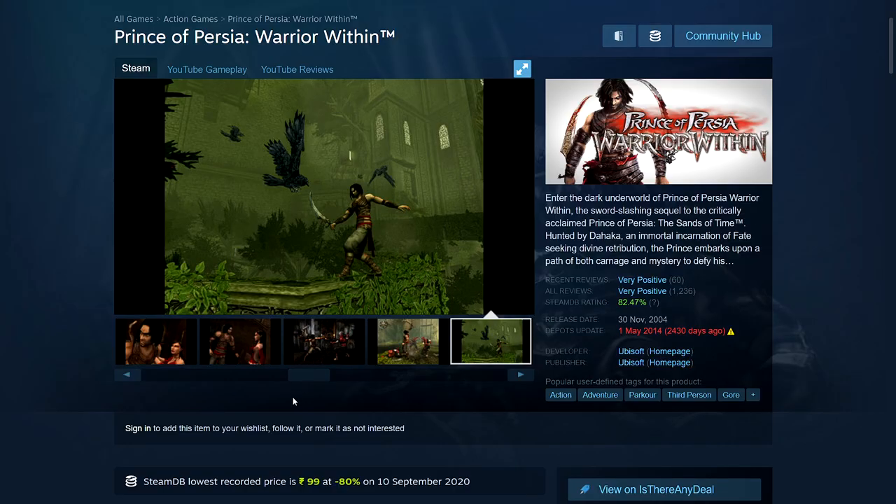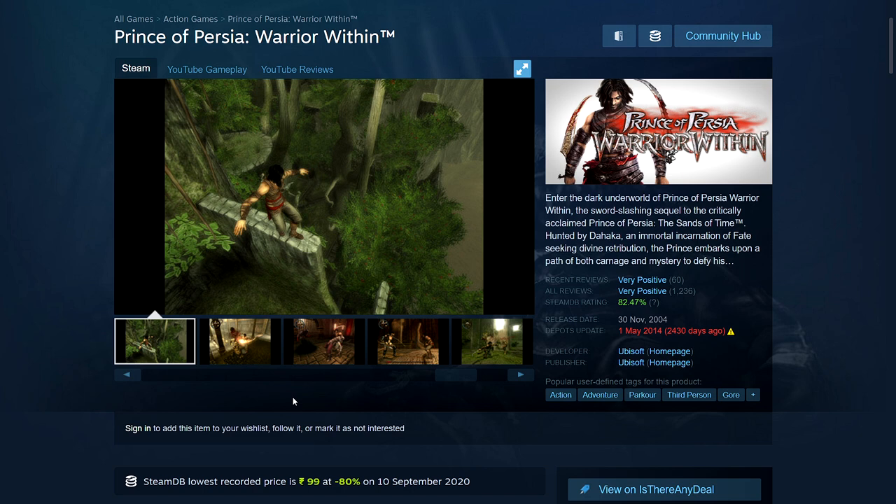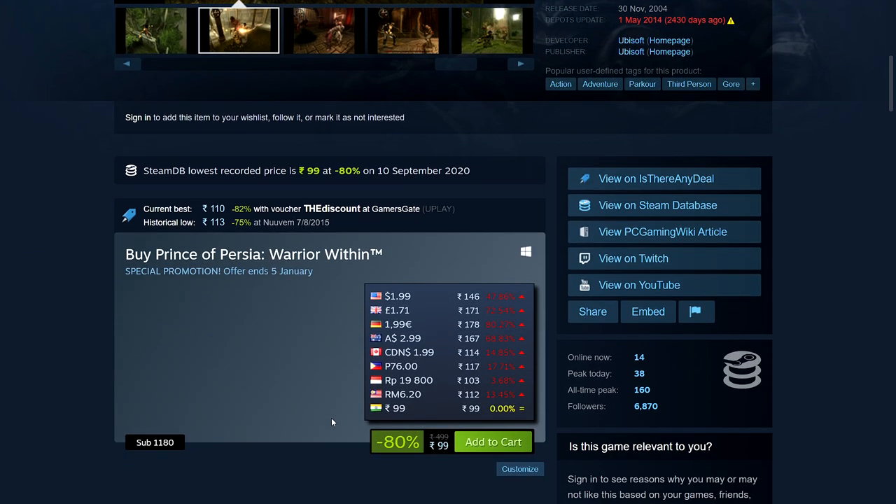Next is Prince of Persia: Warrior Within. All the old Prince of Persia games are on sale and all under $3 — I just picked this one to mention. It's 80% off: 99 rupees, $1.99, £1.71, €1.99, $2.99 Australian, and $1.99 Canadian dollars.